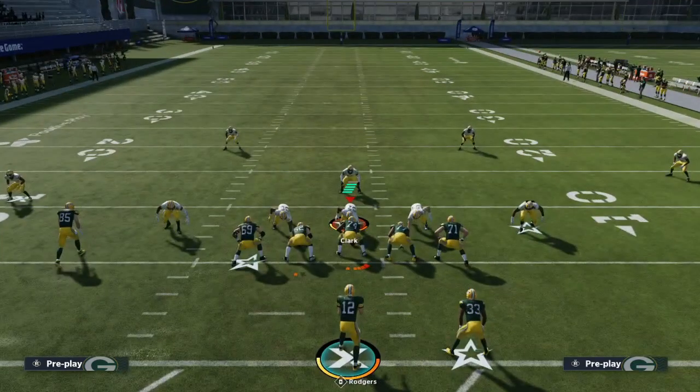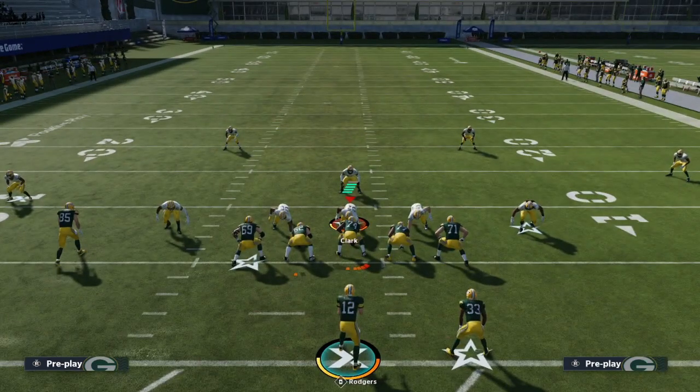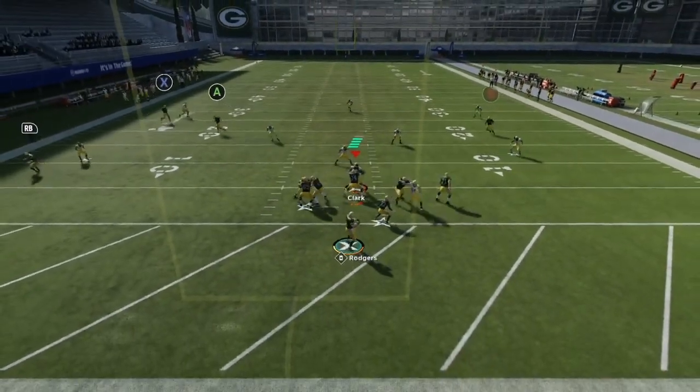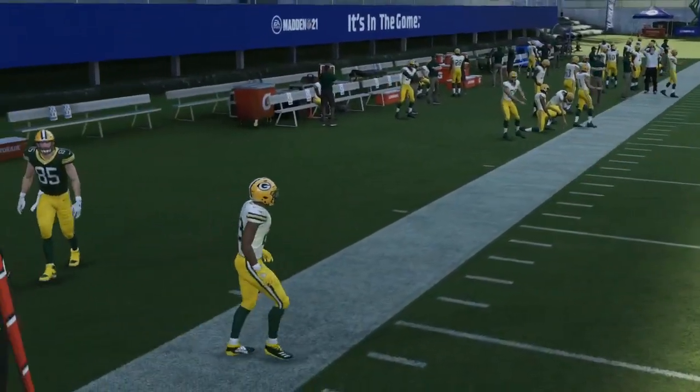Take advantage of those sidelines. Another reason it's so important to attack the sidelines is that the number one thing in man coverage is avoiding the user. The user is going to be in the middle of the field, so when we're attacking the sidelines it's a safe haven — the user won't be over there, so we just have to worry about CPU defenders. Here's the simple flood concept again. The flat defender bites down on the flat because he's in a hard flat, and it opens up the corner route.